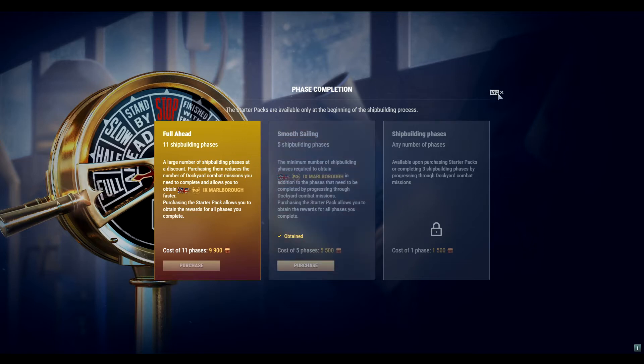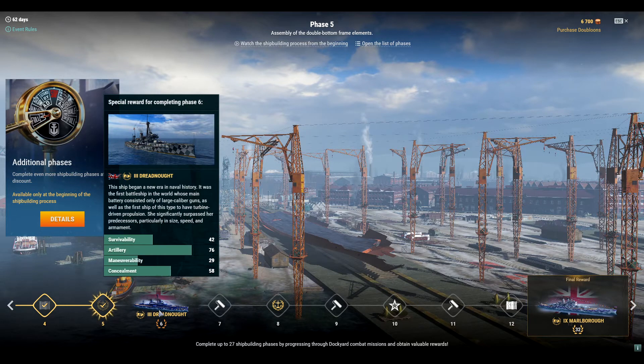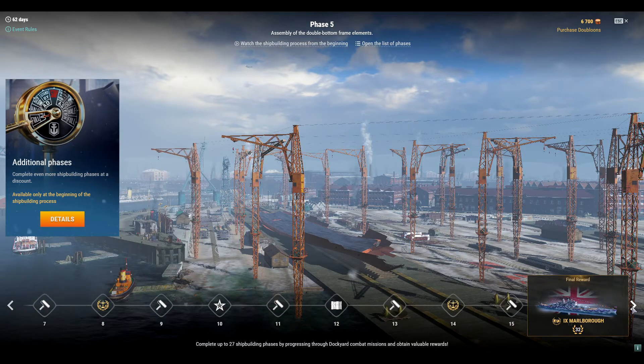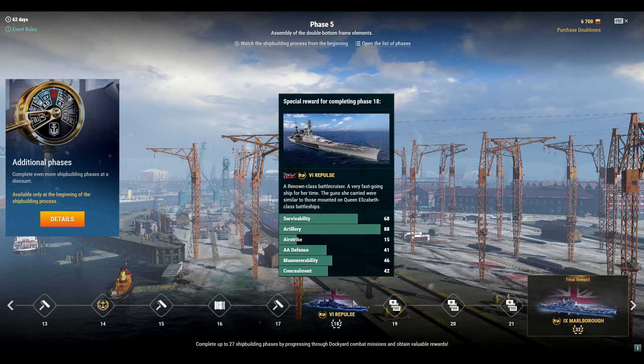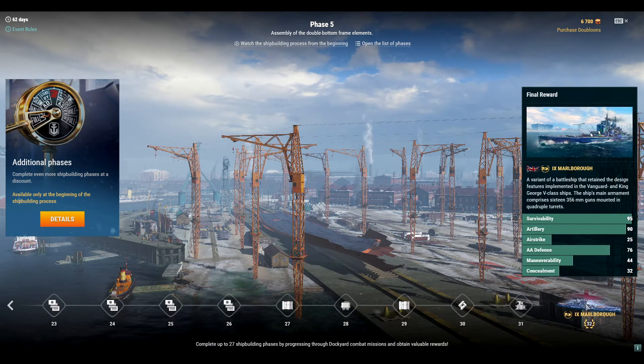It's still a great deal, so let's look at the lineup real quick. They're going to give us the Dreadnought, the Repulse — I've seen several reviews about that; I'd recommend Sea Lord Mountbatten's video and No Zoup For You's video. And the Marlborough — that's the one I'm going for because it's a tier 9 and it looks like a fun ship, a continuation of the Vanguard and King George V class.